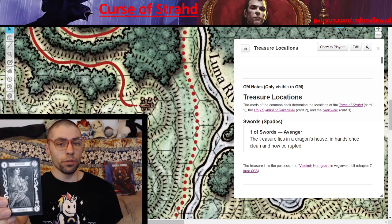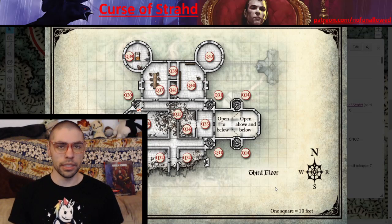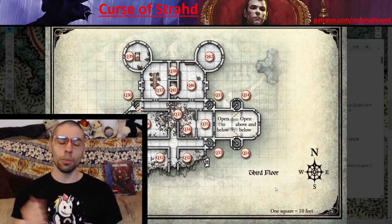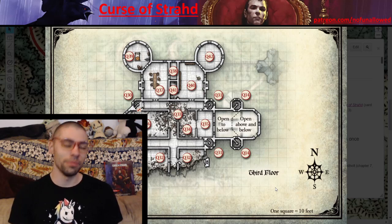We start off with One of Swords — Avenger. 'The treasure lies in a dragon's house, in hands once clean, now corrupted.' The item is in the possession of Vladimir Horngard, located in area 36 at the top of this manor. Your players climb all the way up and inside they'll see Vladimir sitting upon a throne with a sword in hand, who will bark out 'leave me alone.' Vladimir is not willing to give up this item — not without a fight.